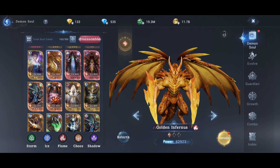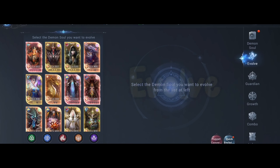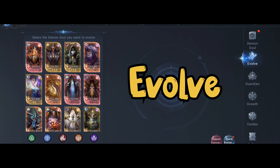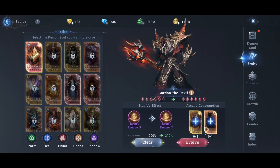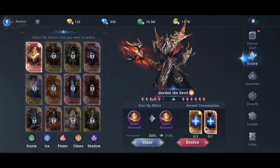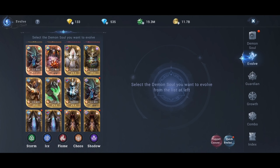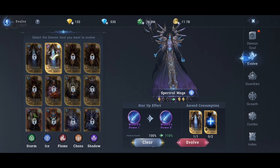As a fast summary: main ones max out, attack ones 300 to 400, and defense ones keep at 100 at the beginning of the game. Because 100 to 300 is a very, very small bonus. Evolution is a critical part of enchanting your Demon's Souls. To evolve a Demon's Soul, you need another same Demon's Soul and a few of the same element or color. As you can see here, you need the same Demon's Soul and two of the same element.